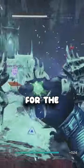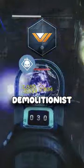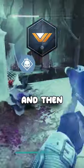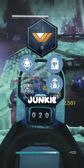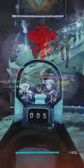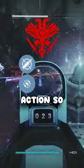Here are the PvP and PvE god rolls for the Horror Story in under 60 seconds. For PvE, you'll want to pick up Demolitionist in column 3 for more grenades, and then either Headstone — because crystals still proc Demolitionist — or Adrenaline Junkie for a 33% damage boost.